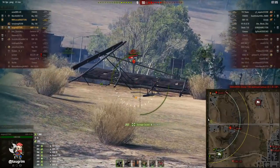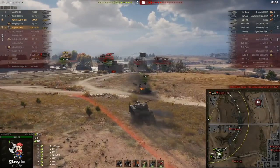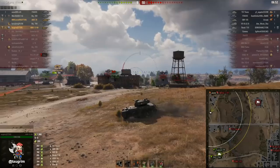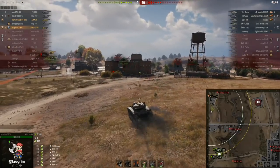Realistically, tanks that have clip sizes of 5 or 6 — it's really rare that you're going to be able to use all of those shells without eating return fire. So ideally in an autoloader, what's practical is you'd like to try to get 3, maybe 4 shots off with no shots coming back, and then run away during your long reload.